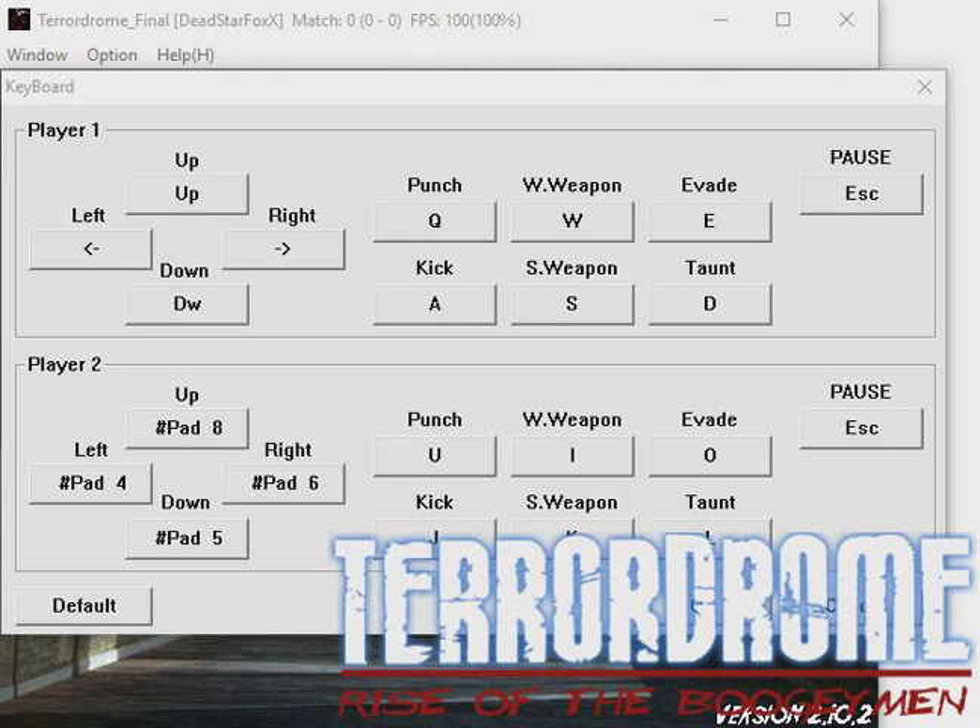If you want to copy how I play, my punches are set to Q. There you go. And also for Player Two, that's how I have it set up. It's pretty easy — that's how I play on here.